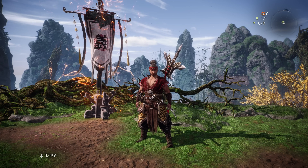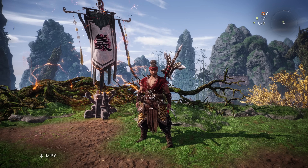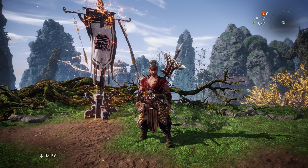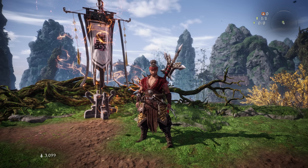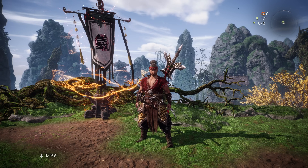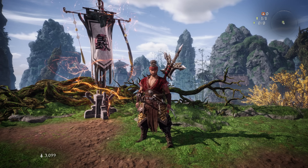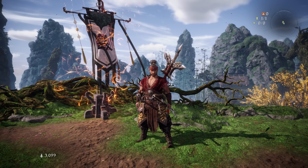In terms of spoilers, things are going to primarily be right here at the central hub. For the combat portion, we're going to be going to the same level that was in the demo, so no spoilers there. You may see the names of followers or guardian spirits or a mission title, but we're not going to be spoiling any late game bosses or anything like that. But with all that being said, let's jump into it.